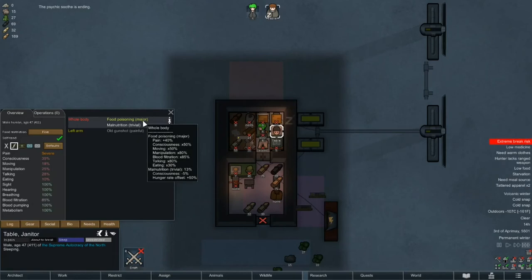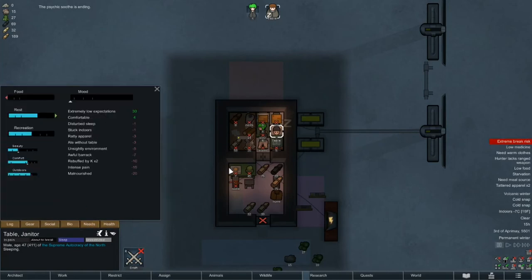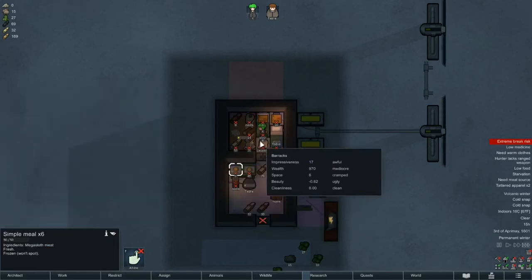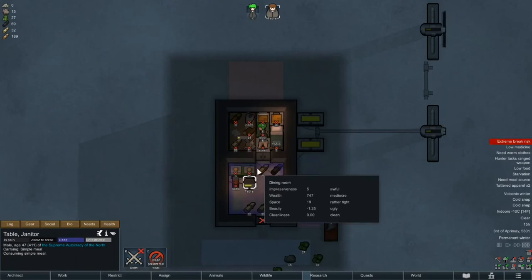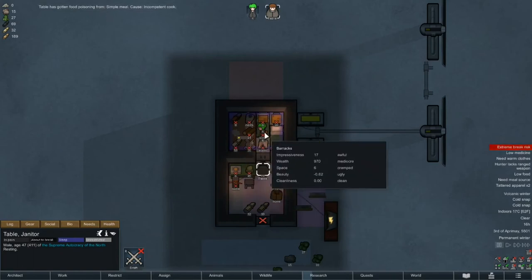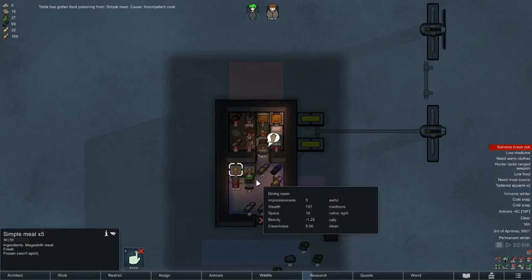Just an hour later, our psychic soothe ends — that lasted a little under two days. As far as I can remember, they last one and a half to three and a half days, so that's not great in terms of duration, but at least it did help Kay through her ordeal. Randy, you're killing me — or alternatively, Kay has gotten so tired of Table's constant declarations of love that she's simply decided to kill him. But at least we're cutting out the recovery period from the previous poisoning. Looks like it's time for Kay to eat, so we'll find out whether it's Randy or Kay who's at fault in a minute.